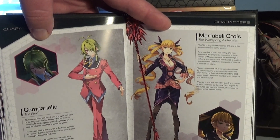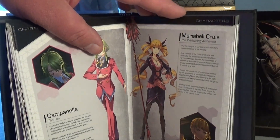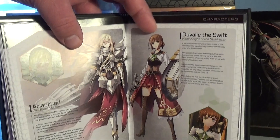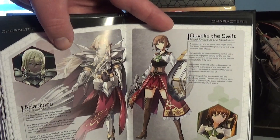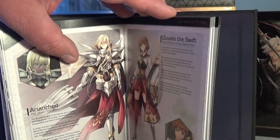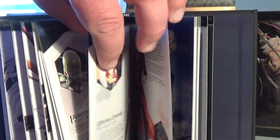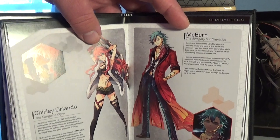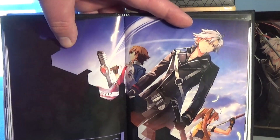There's some more Ouroboros — Campanella and Maribel Croiss. And there's Aran Road here, and her three enforcers: Duvallee and the two others. They also join Rean's side, except for Aran Road — don't want to give too much away. And there's Shirley Orlando, who's a total psycho. And McBurn.